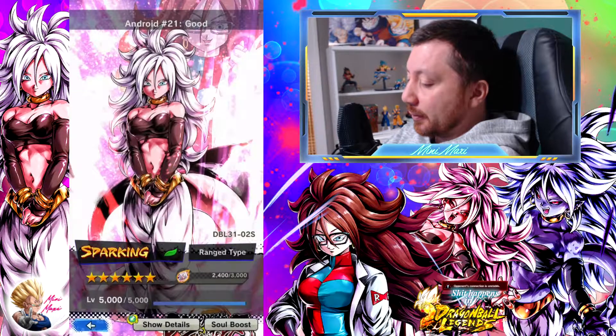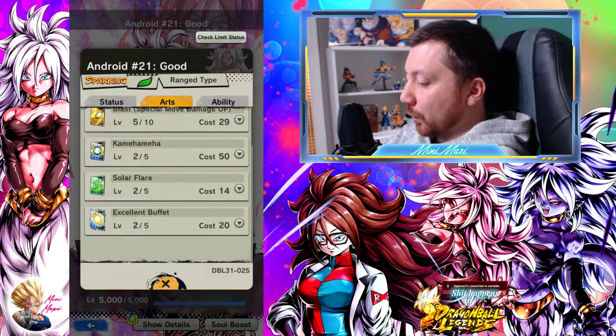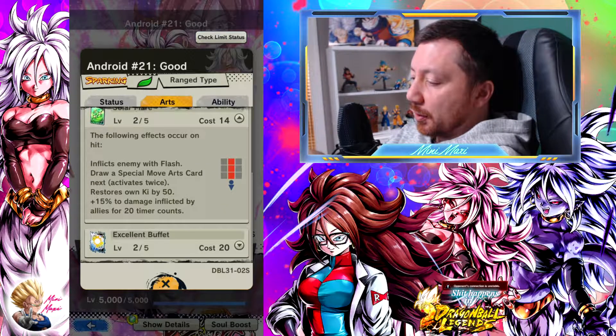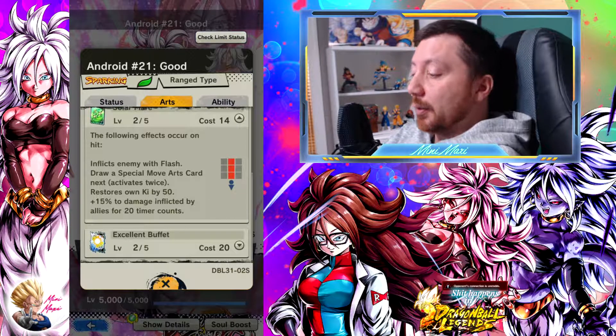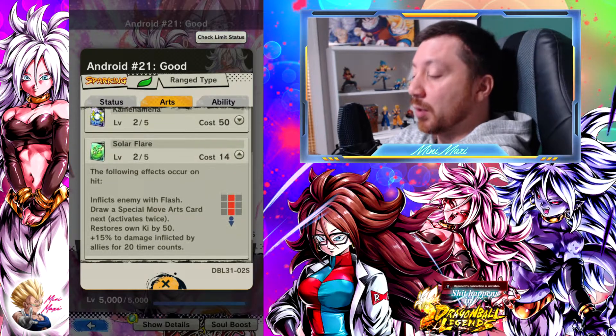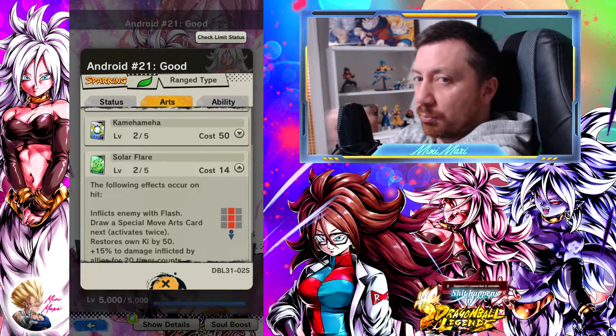Apart from that, there's the green android, the new one. She gives flash — cool, so that's a bit like a marry. She inflicts flash on a special art move, activates twice for the special move, and restores Ki by 50, so you can use the special move. Also 50 damage, green into blue — you can do that twice. Pretty cool.